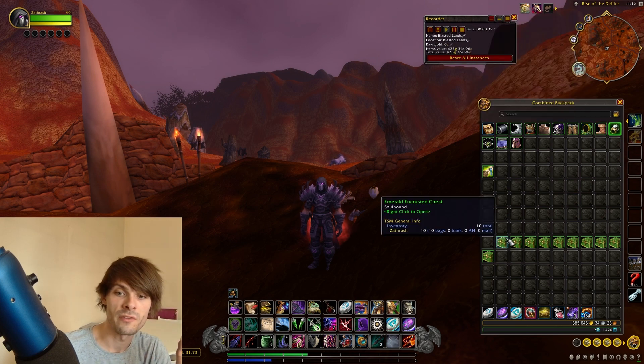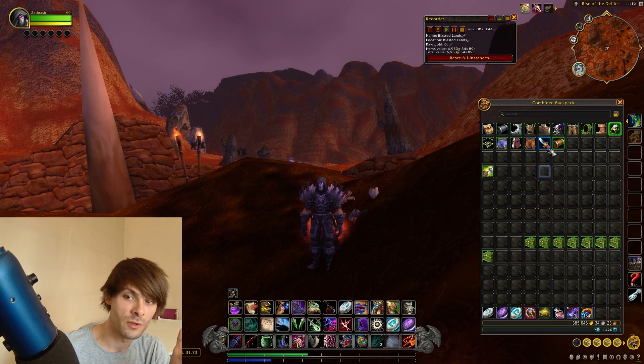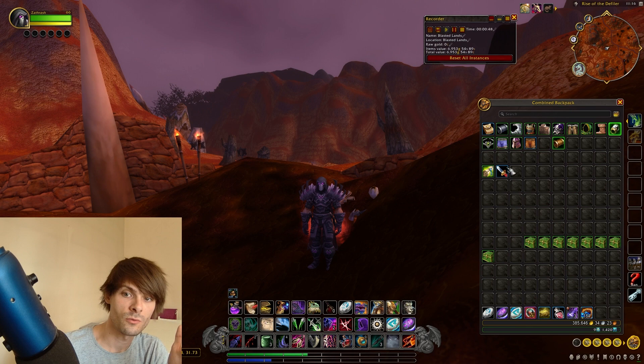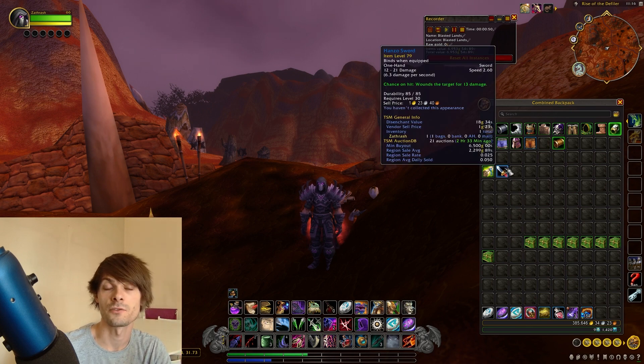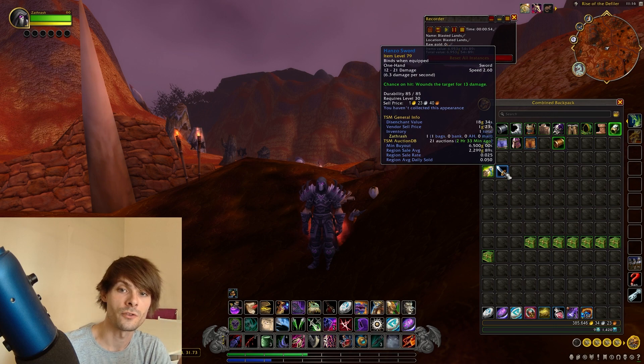If we go with the Emerald Encrusted chests, we always get a blue, and some of these blues go for a decent chunk of gold — like this one, Hanzo's Sword, which is currently going for 6,500 gold. That's why the spheres are going for about 400 gold: you have a chance of pulling something like that.